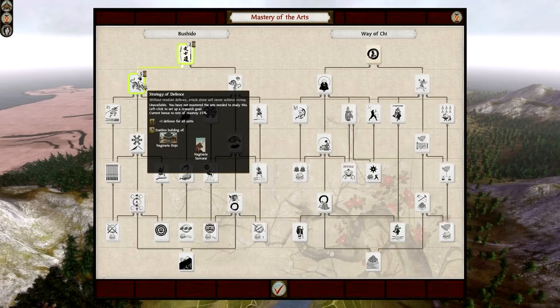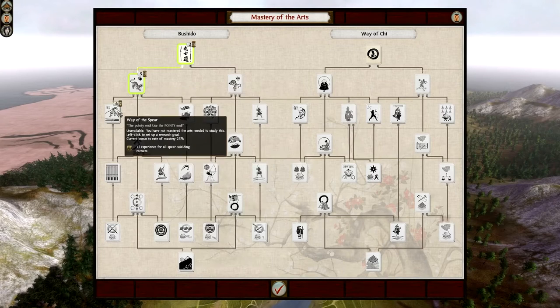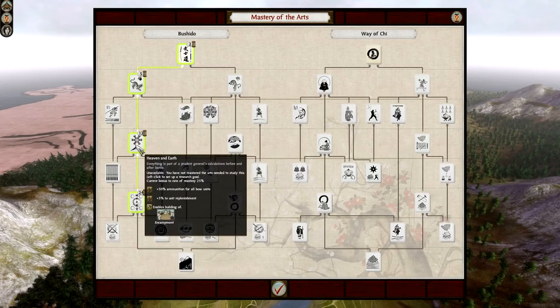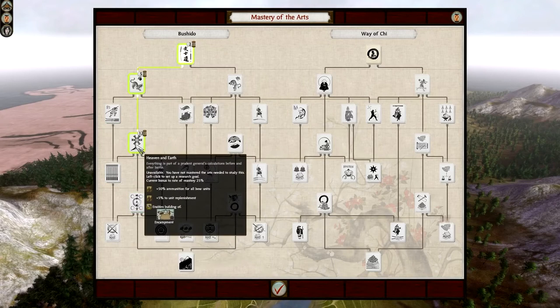Or you can go for strategy of defense, which is plus one defense for all units, a Naginata Dojo, and Naginata Samurai. You can just keep going down the strands until you find something you want to aim for. Personally, I like to go for heaven and earth — that gives my bow units in the Chosokabe campaign plus 50% ammunition for all bow units and plus 5% to unit replenishment.